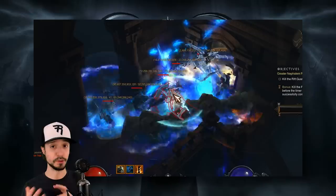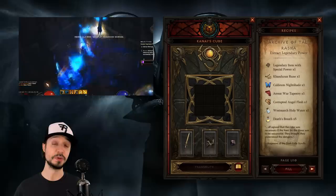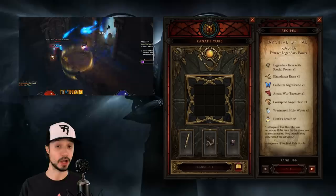This season's theme is based entirely around the cube. Normally, within your three cube slots, you can put one weapon, one armor, and one piece of jewelry. With the Season 20 theme, you can assign any type of gear to any slot — it could be three weapons, three pieces of jewelry, or three pieces of armor.